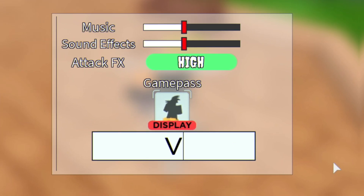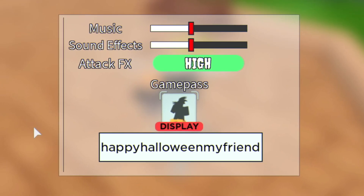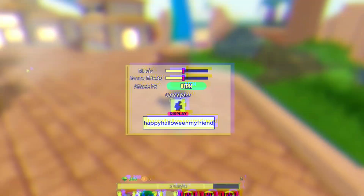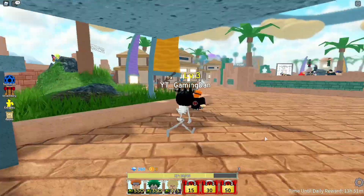And finally guys, you have the code 'HAPPYHALLOWEEN' — redeem that code right there in order to get some gems, or it might be a broom mount, I'm not really sure. Either way, that one will give you guys a nice little reward. So guys, that's all the codes for All Star Tower Defense.